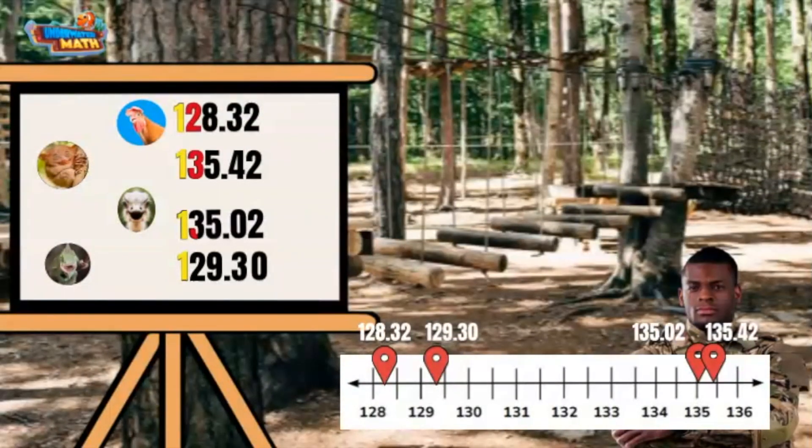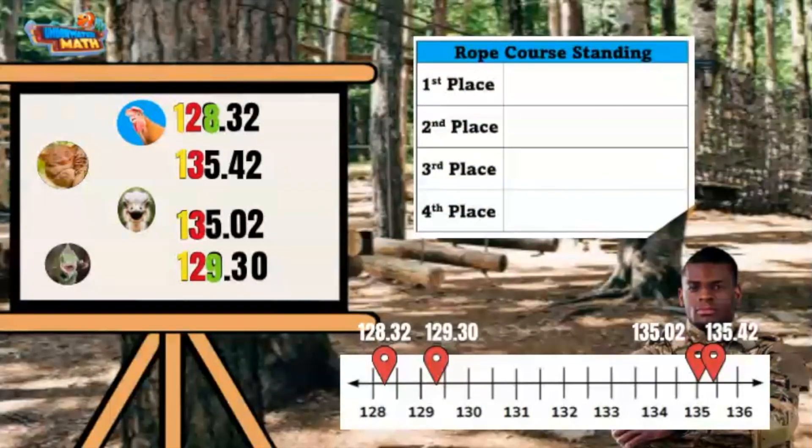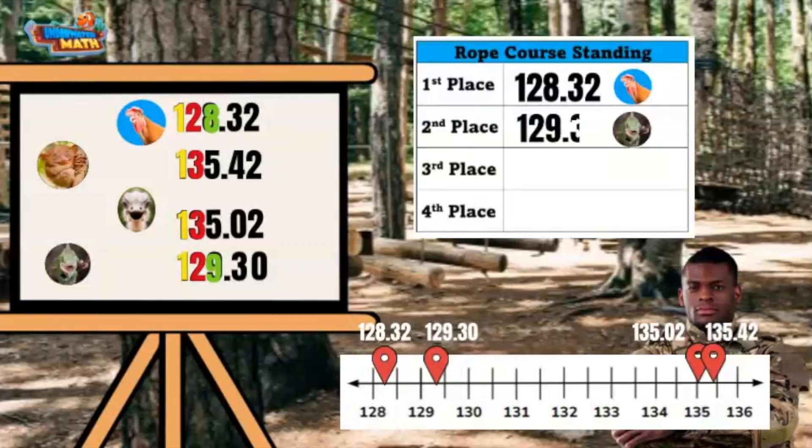Two of the numbers have twos in the tens place and two of the numbers have threes in the tens place. Let's look at the twos first, as they are smaller than three. Since the tens place is the same for both the Rooster and the Iguana team, I have to go to the ones place to keep comparing. In the ones place, Rooster team has eight and Iguana team has a nine. This means the Rooster team's time was less than Iguana's team's time. We can also look at the number line — as we move right, the numbers increase. Rooster team finished the fastest, followed closely by Iguana's team.